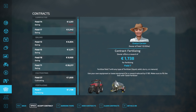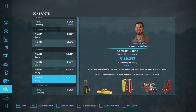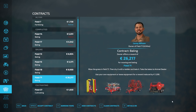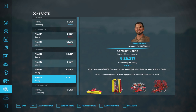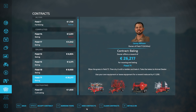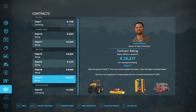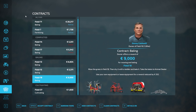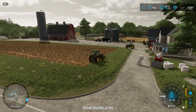We'll grab this fertilizing contract to do a little later. We'll take field 71 — and I almost did it — borrow the equipment. This one's actually not silage this time, good thing I looked. It's to make hay, and $26,000 is pretty good. So we're going to borrow the items for this and use a new mod — new to me — called Follow Me. It's well known in the Farming Simulator community. Follow me as we get all our equipment over to field 71.